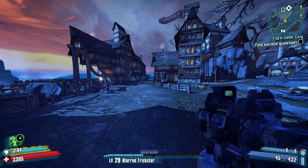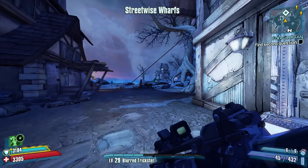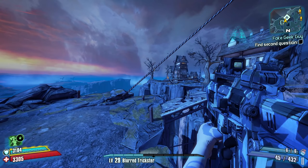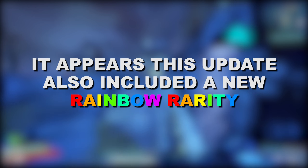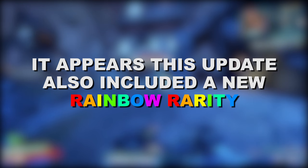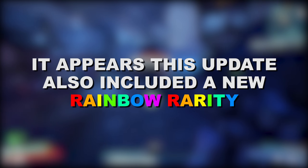As I'm sure many of you know, Borderlands 2 on PC and the Handsome Collection on consoles were recently updated with 4K Ultra HD texture packs that greatly improved many of the game's environmental textures. However, it also appears this update contained some additional code that added a brand new rarity to Borderlands 2, which has become known as the Rainbow Rarity.